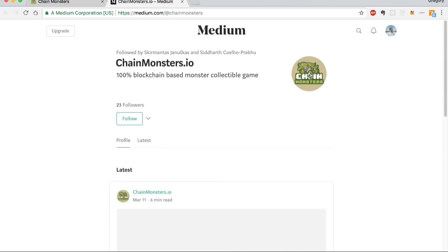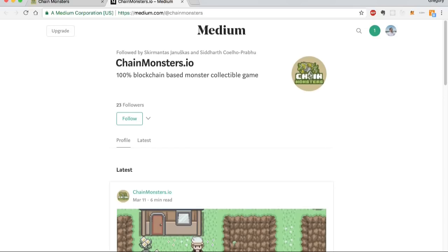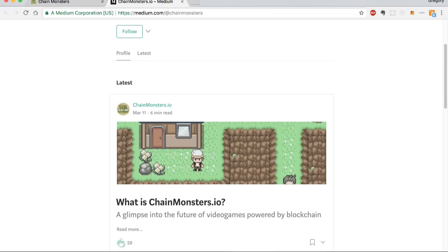You should also check out our blog post because that's where most of our development progress is being posted. Yeah, so check out the Medium blog — that's Medium at Chain Monsters. This is the landing page for Chain Monsters. You'll need a wallet with some Ether to play. You can use a wallet like MetaMask or Mist browser to access the game. Click the forward slash game link in order to play.